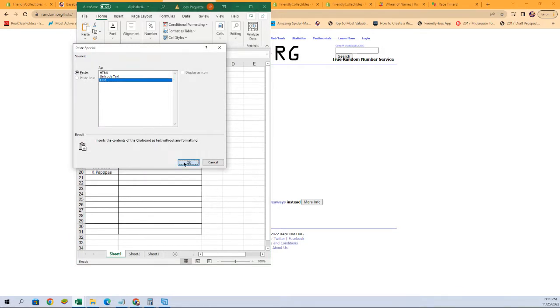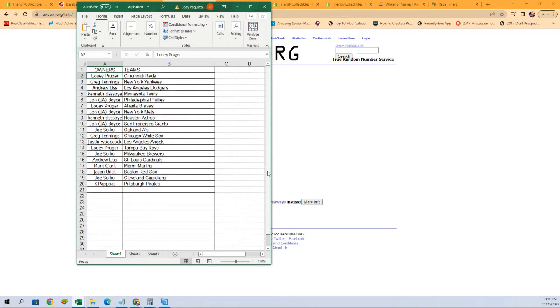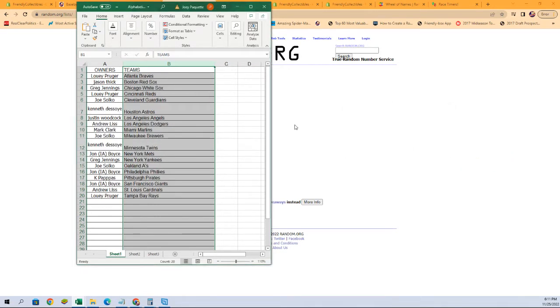Here comes our lineup: Louie P with the Reds, Greg J with the Yankees, all the way down to KP with the Pirates. Making this a little bigger on screen so the letters are easier to see. Any trades — now is the time. Going to alphabetize by team names, which will keep the owner names with the team, just to make life easier after the break for sorting and shipping.